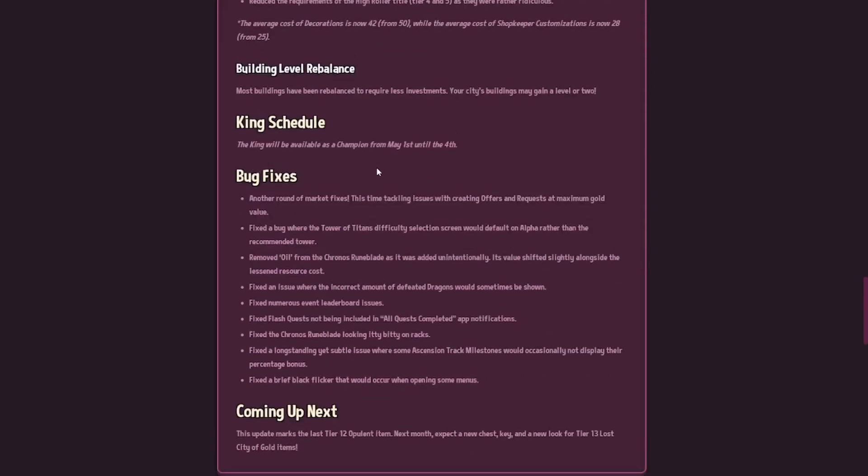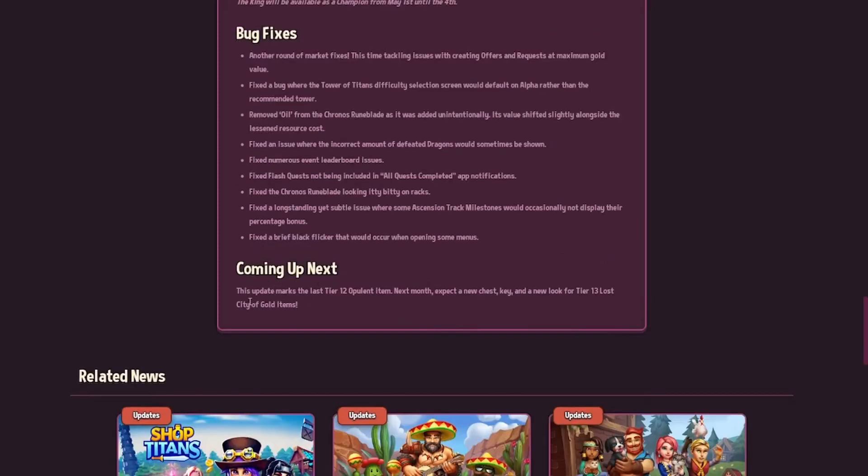The King is back again on May 1st going until the 4th of May, so make sure you make the most of him. There's a whole heap of other bug fixes you guys can read through. Coming up next: this update marks the last tier 12 opulent item. Next month expect a new chest, a new key, and a new look for the tier 13 lost city of gold item — I'll be excited to see that as well. It's good to see they'll hopefully be able to roll that straight out.